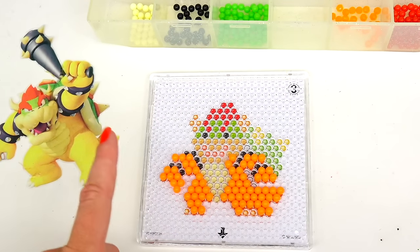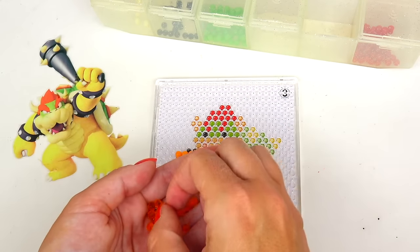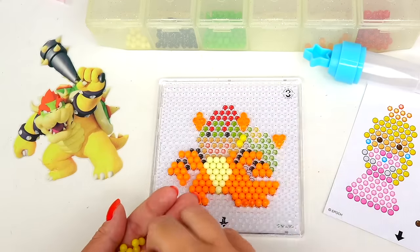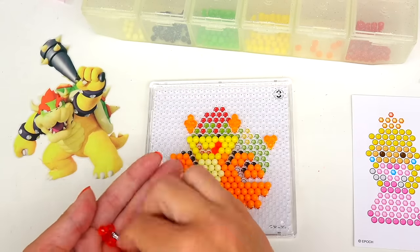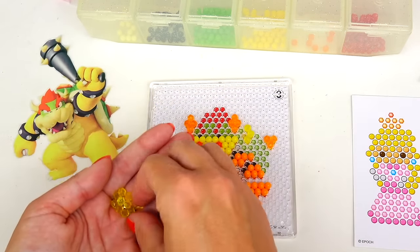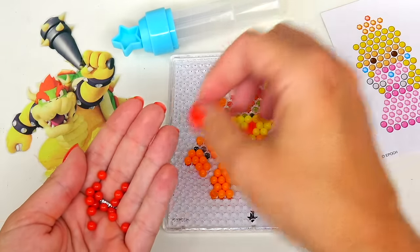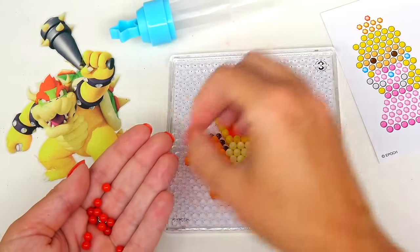His body is finished. Next, let's go ahead and move on to his tummy. I'll add some of these crystal orange beads for his claws and spikes. I just realized we will also need yellow beads for his mouth area. Crystal red for his tongue. Looks like we will also need crystal yellow beads for the spike on his turtle shell. Next, let's continue with red for his hair.